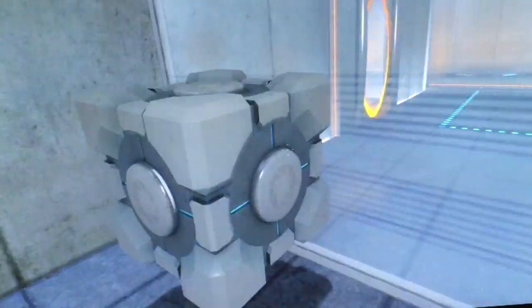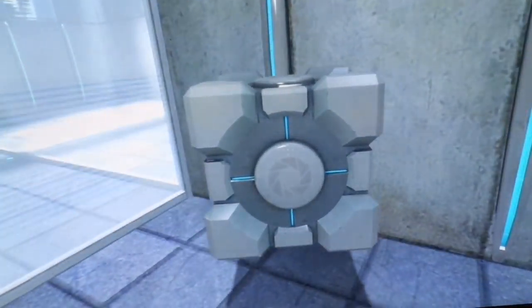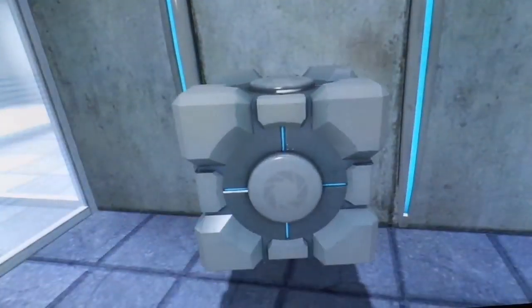So there are 19 chambers, this is the first one. Please place the weighted storage cube on the 1500 megawatt Aperture Science heavy duty super colliding super button. I just saw it, I don't know what it is.